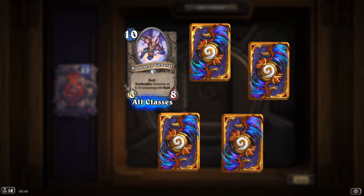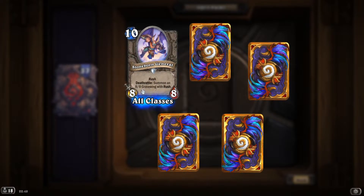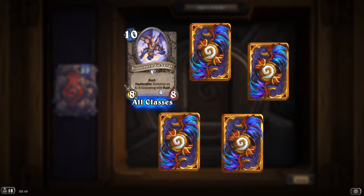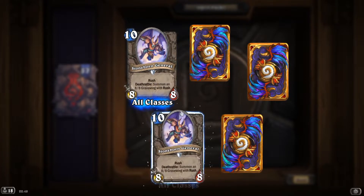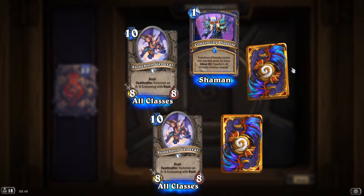'Stoneborn General': rush, deathrattle summon an 8/8 Gravewing with rush — this is a very strong card! 'Convincing Disguise' — we saw that.